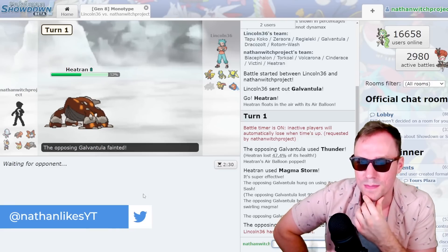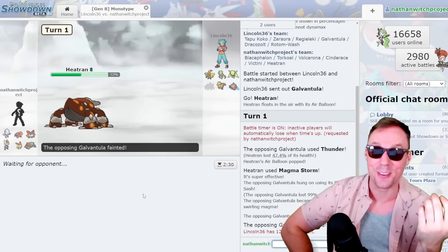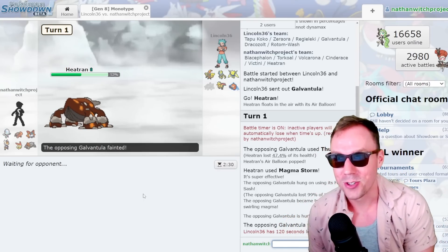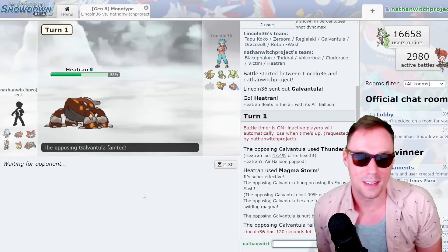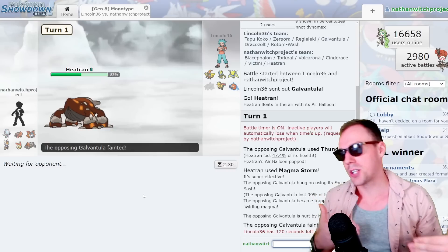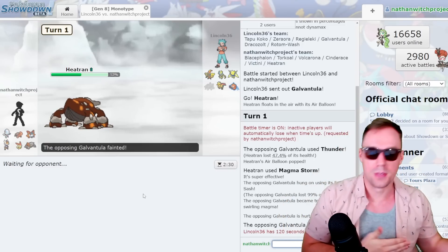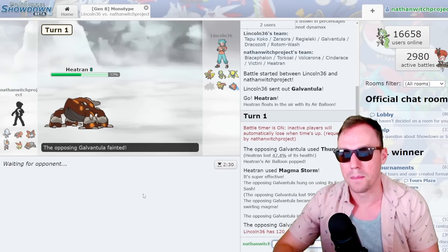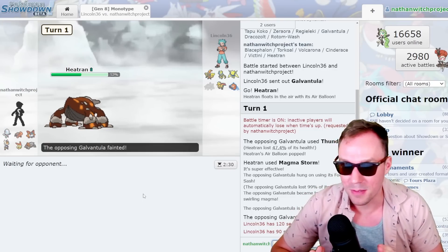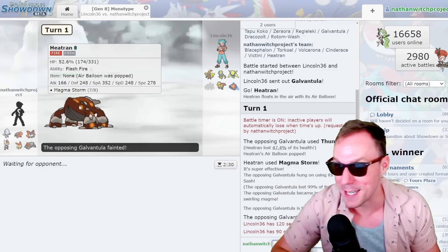So what about Ghost? I'm not going to say it wins Mono Electric, but it might — it's got a really good matchup. All that priority you have with the two Shadow Sneak users, and the sort of buffer that Disguise gives you on Mimikyu — so unbelievably useful. Mimikyu and Aegislash are kind of similar because Aegislash is defensively strong in Shield form, then it switches to Attack form — it gives you a buffer turn to set up if you need to. So I think Ghost handles Electric really well, whereas for us we got no resist — our best resist is Heatran, and it's already really weak.